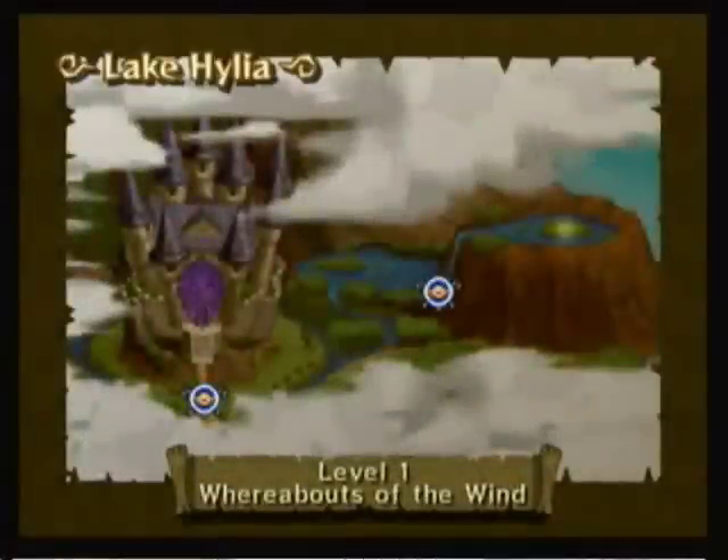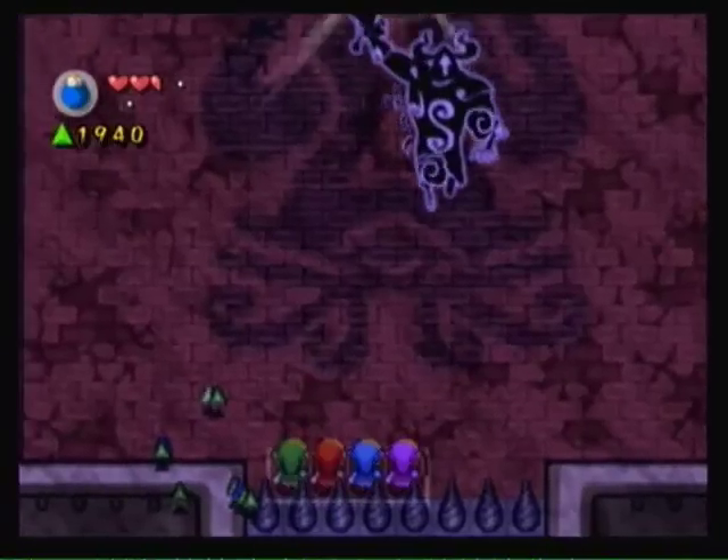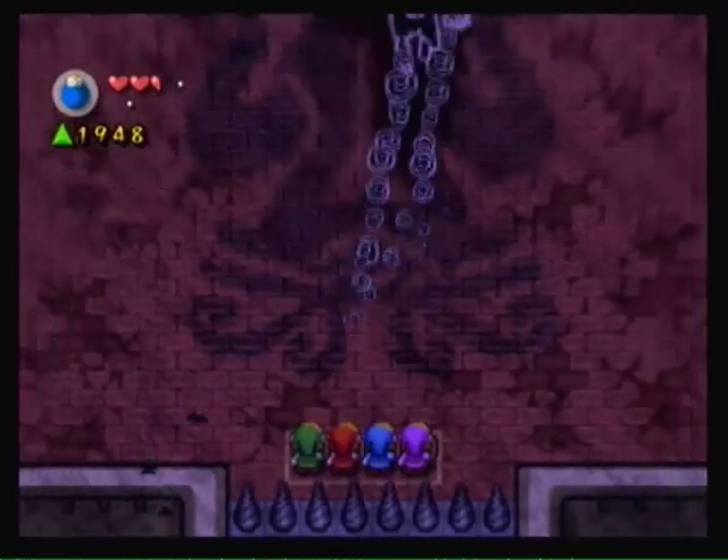Drawing the Force Sword also unleashes the evil power of Vaati. After being swept away by a tornado, you will be brought to a map — and that's the first big change in Four Sword Adventures. Instead of wandering around Hyrule and finding new areas as you go, you go through this game by clearing levels. There are three levels in each area of Hyrule. There aren't any dungeons, but there are dungeon-themed levels, and the third level in each area has a boss.